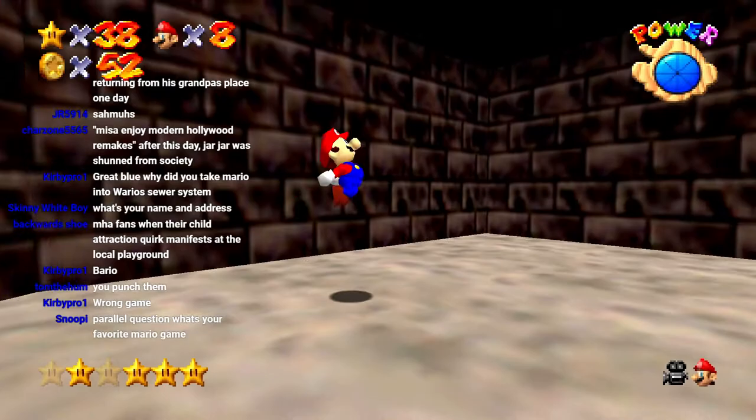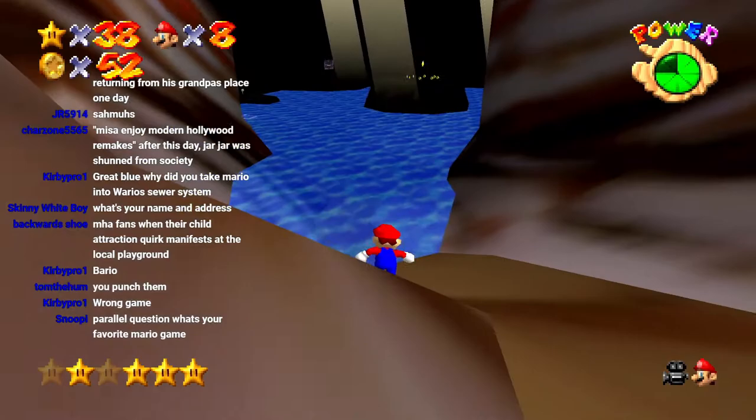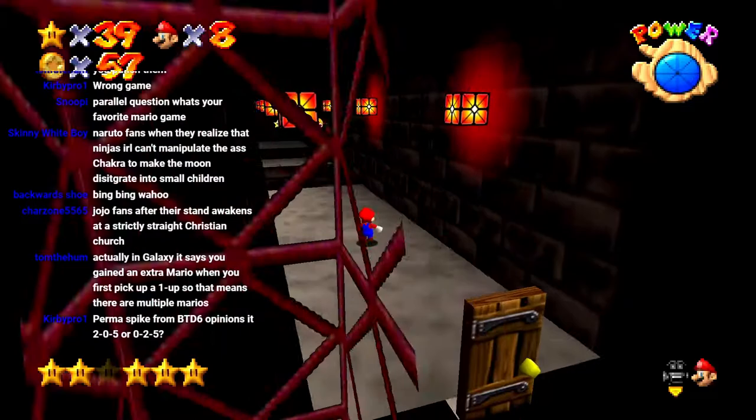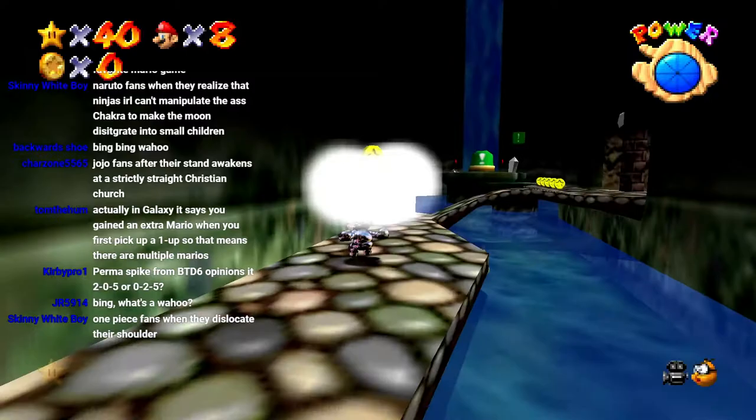Yay, we got another life. So wait, does that mean — if you think about it, Mario actually dies and resurrects? That's a kind of gruesome fact that not enough people are willing to acknowledge. Actually, in Galaxy it says you gained an extra Mario when you first pick up a — so he's cloned. Jump scare. Mario does take off his hat when he gets blown. Peach — the hat stays on during Yahoo moments.